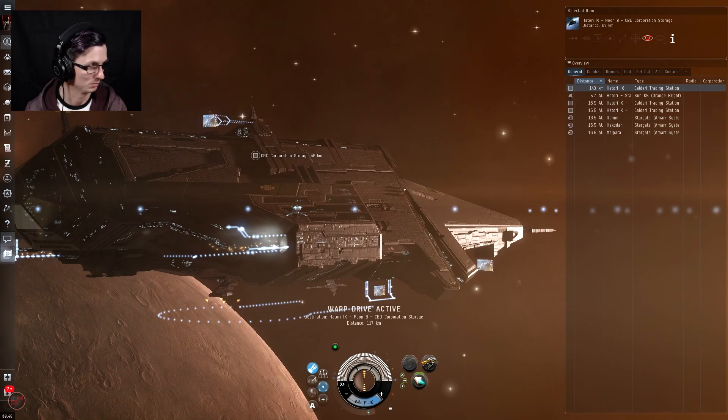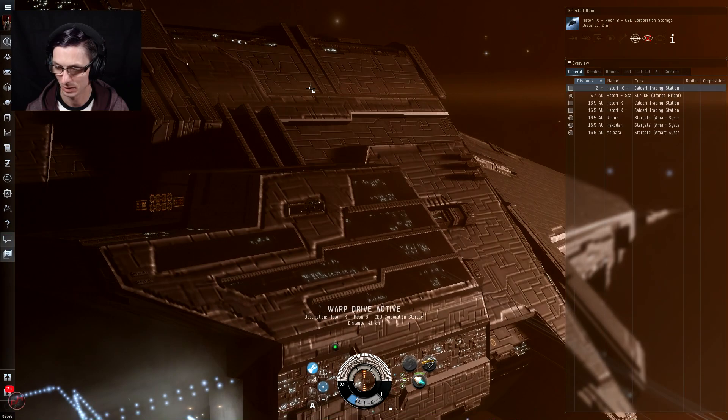Before we head out for the Skiff, let me board a corvette and check those Blood Raider wrecks. One wreck had 25,000 Tritanium and the other had 12,000 Tritanium — not a huge amount in ISK, but if you're mining for materials that's a nice bonus. I've left them there since I don't have the space, but it's good to know you can take those NPCs out in a Mackinaw and there's some decent loot inside.